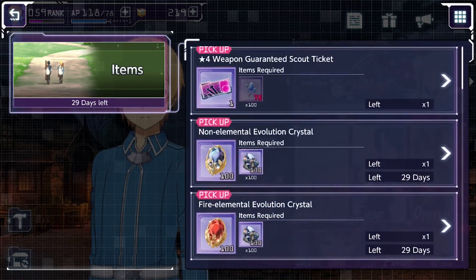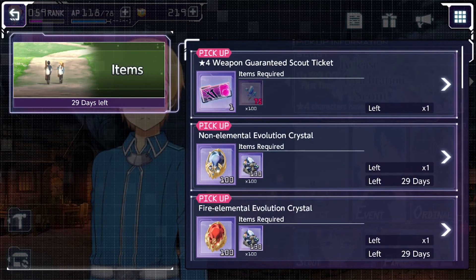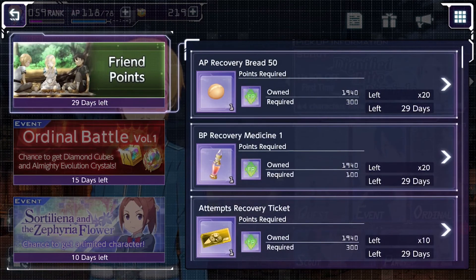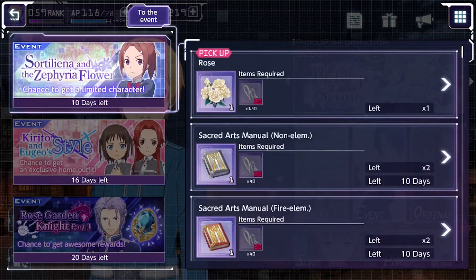I don't think you should spend diamond cubes on buying this stuff because you can get it all from the friend shop. That's kind of it — there's not that much right now. I'll update this when new events come out, which should be in about 20 days. I hope you enjoyed this video and I'll see you in the next one, bye.